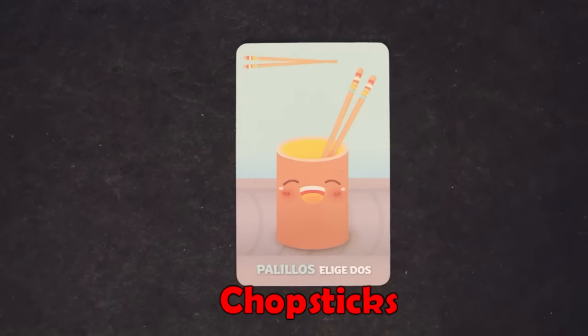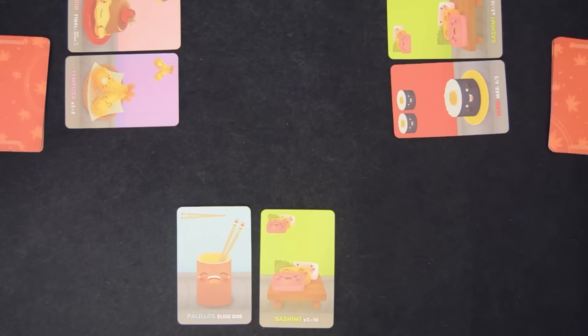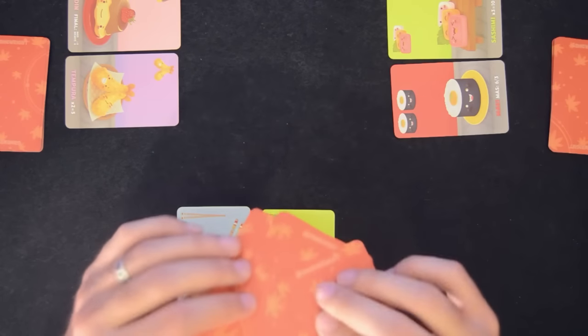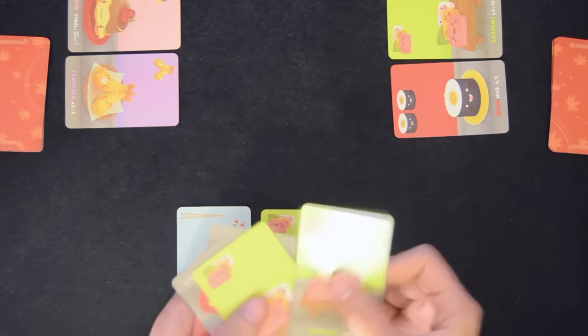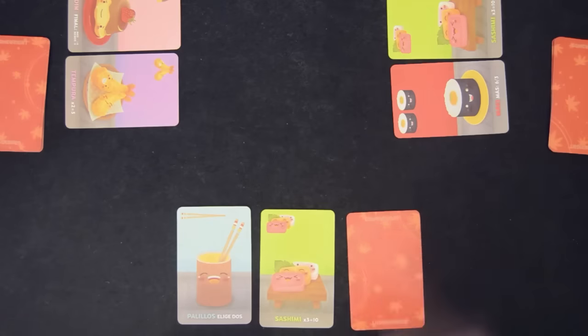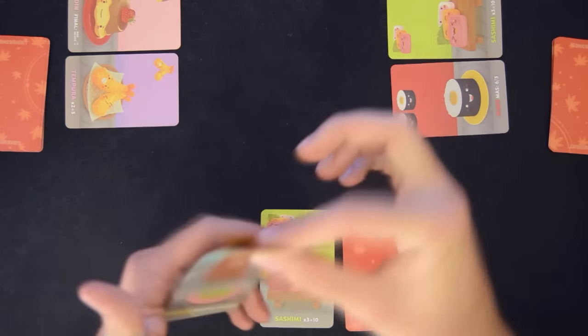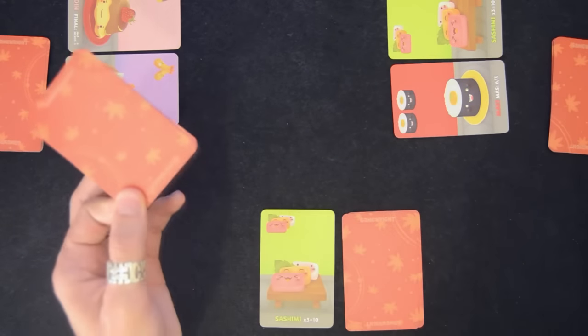The chopsticks are very different. They're not worth any points and you can't use them in the turn you play them. You play them face up and on a later turn you use them. What they allow you to do is play two cards in one turn. Play a card like you normally would and yell out 'Sushi Go!' Then play another card and return the chopsticks back to the deck in your hand so it continues going around for other players to use.